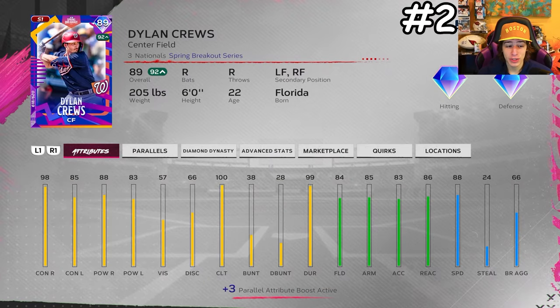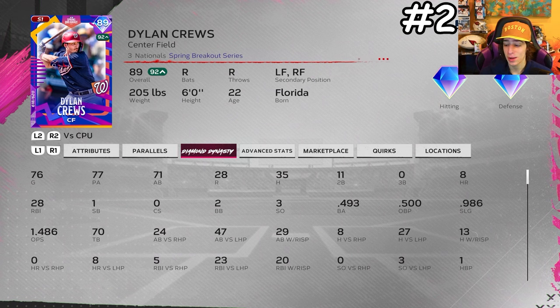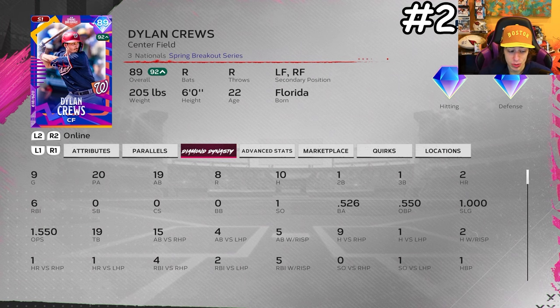Another free card I've already paralleled to level 3 is Dylan Cruz. This 89 overall is the big card from the spring breakout program and it's just incredible — over 80 hitting stats across the board, 85 speed out of the box, and 81 fielding. He also has a nice swing, and my online stats with him have been really good so far. Get this card and start him.